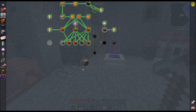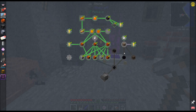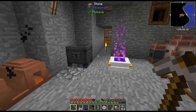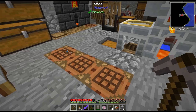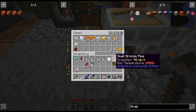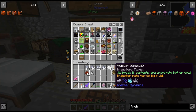The modpack is pushing us in a different direction, and it looks like steel is locked behind the Coke oven, which means we're going to need a lot of clay for that. I'm kind of unorganized, but this is my GregTech chest at the moment.